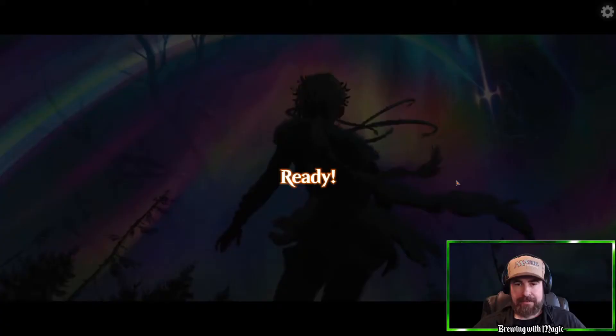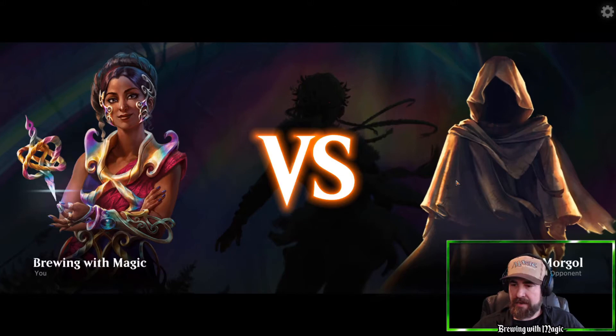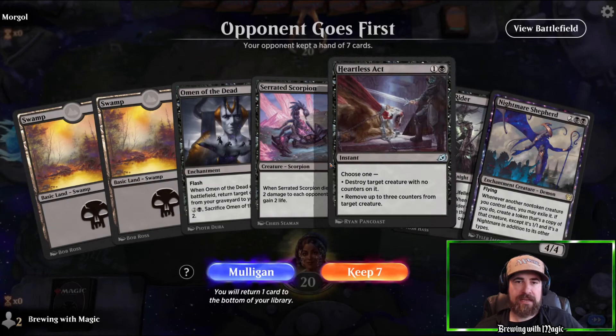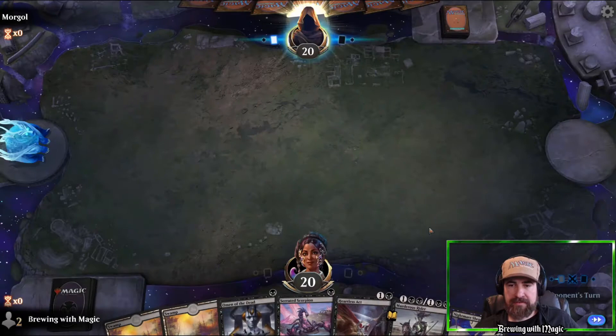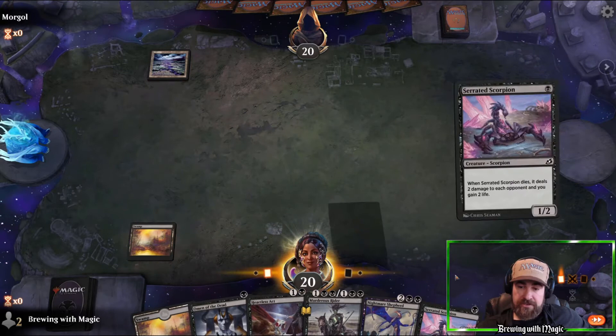Next up we have Morgul. Opponent goes first again, but we have two Swamps, Omen of the Dead, Serrated Scorpion, Heartless Act, Murderous Rider, and Nightmare Shepherd. We have our turn-one drop, some removal, a turn-three drop — just need to draw a land or two, worth keeping. They're also on black. Turn two is another Serrated Scorpion — not my favorite, but it's a play.